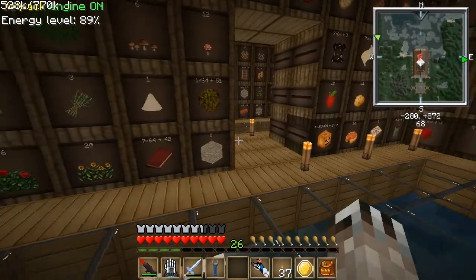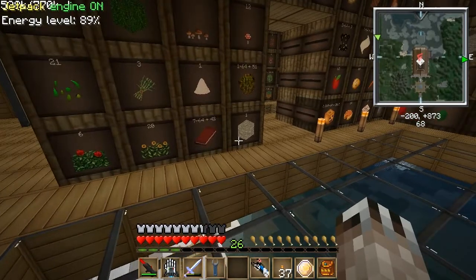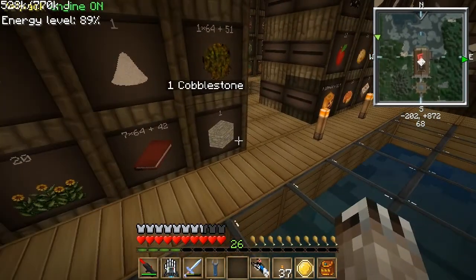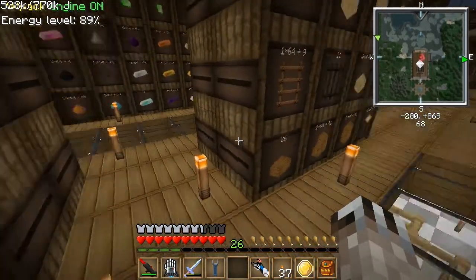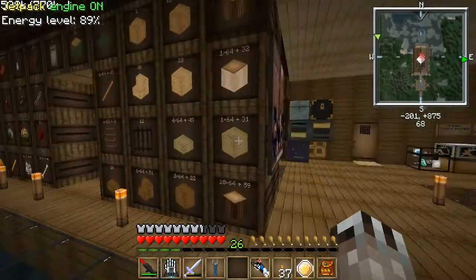So with the barrel system, like what you just saw me do, you need to make sure that all the barrels you don't want items in stay full with a filler item. Because any valid inventory, the router is going to try to fill it evenly with the rest.